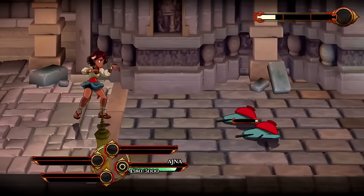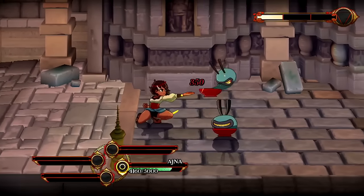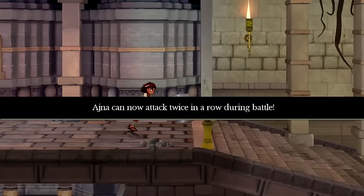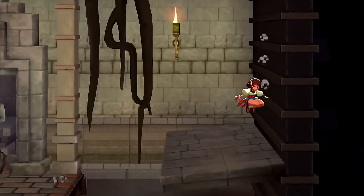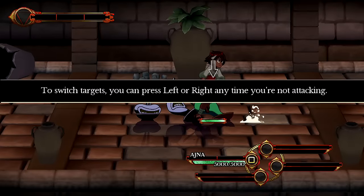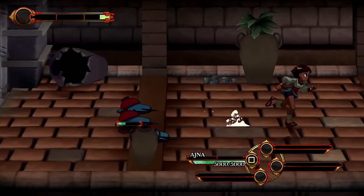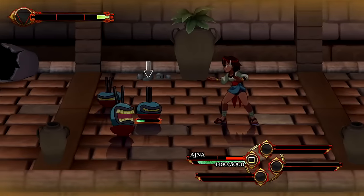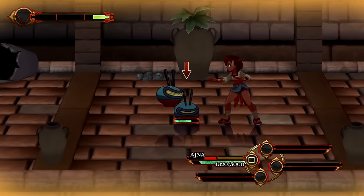This is pretty useful since you want to deal a lot of damage to these guys. Now Ajna can attack twice in a row during battle — the more attacks you have, the better. You can even wall jump too. To switch targets, you can press either left or right any time when you're not attacking. Pretty useful if you want to determine the best course of action.